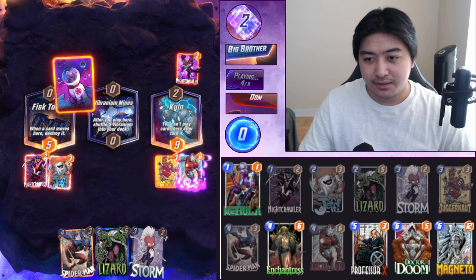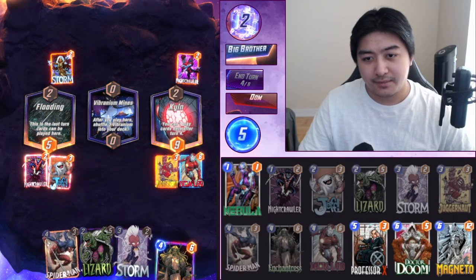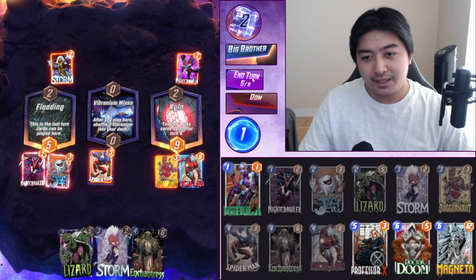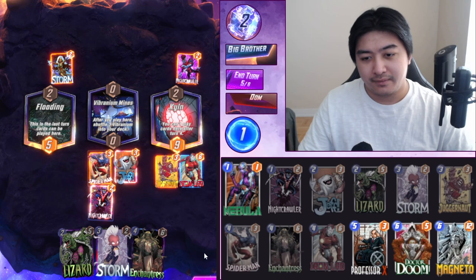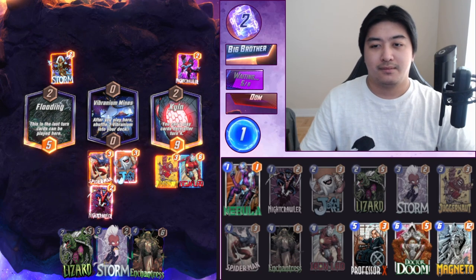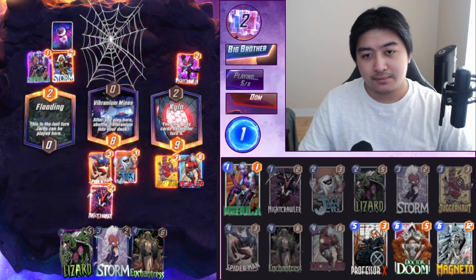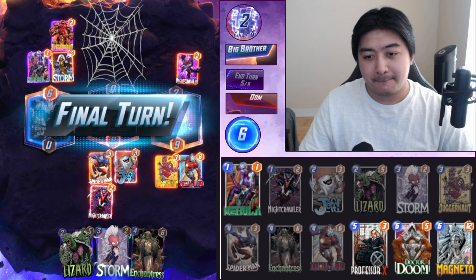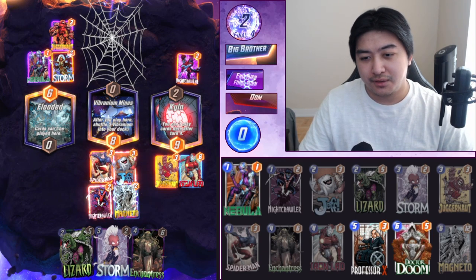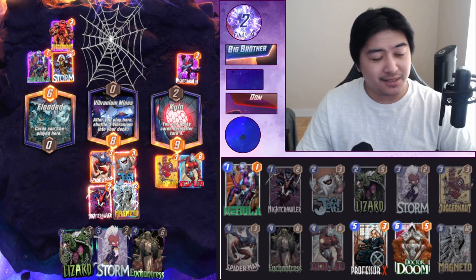Iron Lad got Enchantress — still a strong card. We're just going to play in the middle and move everything back. Now you can't play anywhere. GG. This deck is way too strong — controls so much.